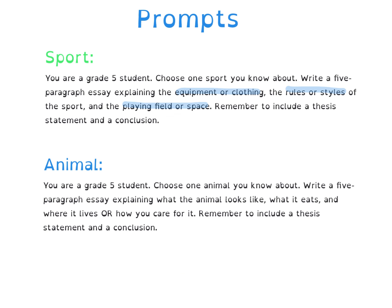Now if you were going to write about an animal, you would look at the prompt and you would see that it says write a five-paragraph essay explaining what the animal looks like, what it eats, and where it lives if it's a wild animal, or how you care for it if it's a pet. These three ideas become the main ideas on my planning page, and then I fill in the details that help explain the main ideas, and those details would come from your brainstorm list.